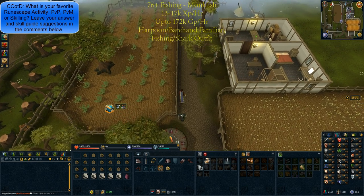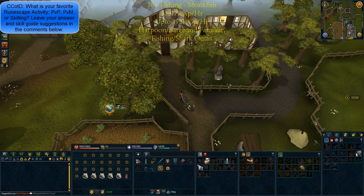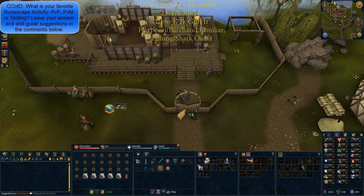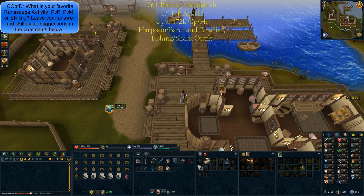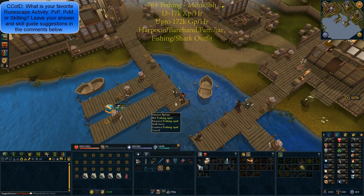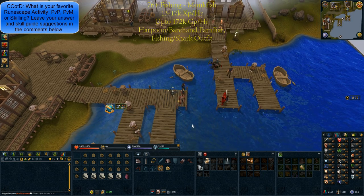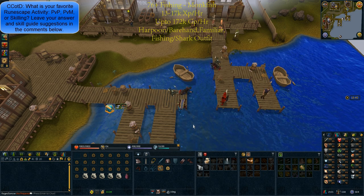At level 76 plus fishing, you have the ability to fish sharks. These are roughly 13k to 17k XP per hour, and you can make up to 172,000 GP per hour. You only need a harpoon — or if you've done barbarian fishing, you have the barehanded catch, which requires level 96. It's also recommended to bring a familiar and the fishing or shark outfit. The best location is inside the fishing guild, reached by going north of the Ardougne lodestone. Right-click the harpoon fishing spots and start catching sharks. Use Sign of the Porters so you don't have to travel to the bank and can pretty much AFK catch sharks.